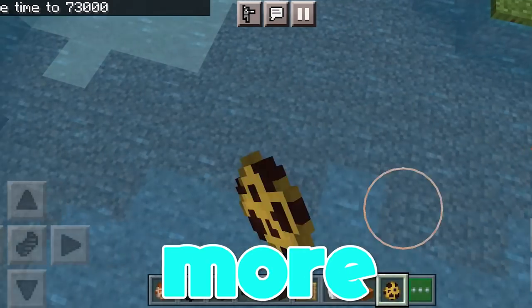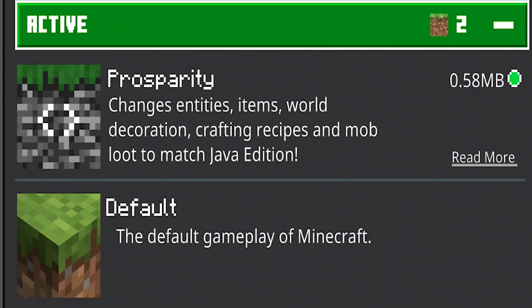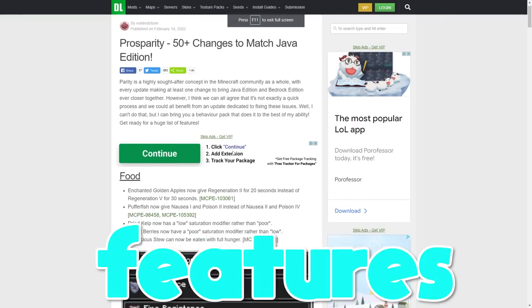50 ways to make MCPE more like Java Edition. This add-on adds over 50 Java Edition features.